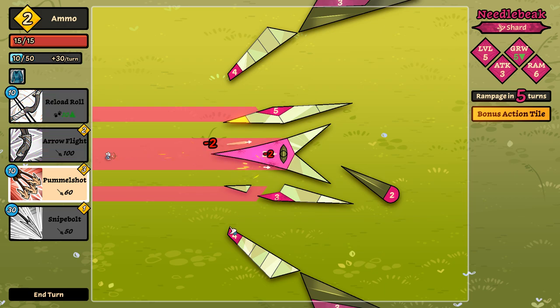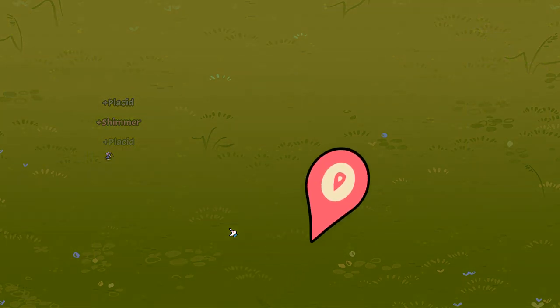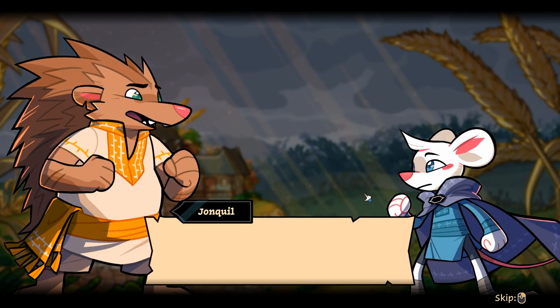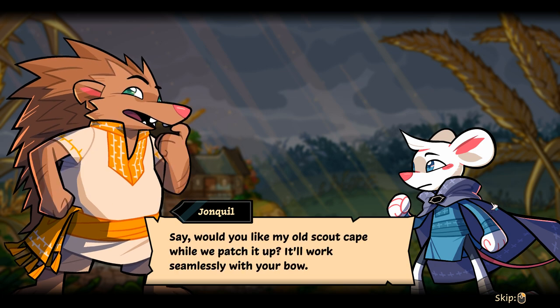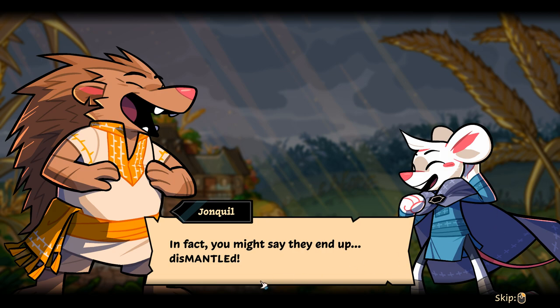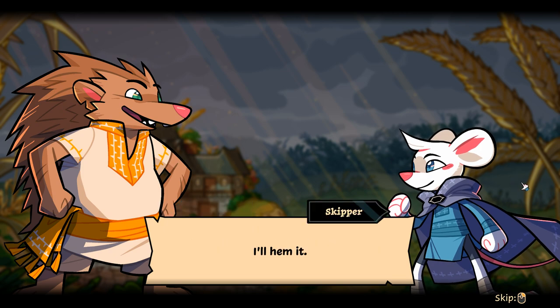That's a weird one — it definitely feels very different, which I appreciate. Also, we got some plastic stuff, and look at all this renown. 'Splinters — looks like the edge of your cloak got pierced. Sorry — I'll explain it was my fault. Would you like my old scout cape while we patch it up? It'll work seamlessly with your bow.' 'I'd wear it myself, but sadly I'm not cut out for capes — with clothes like mine, capes get cut out by me. In fact, you might say they end up dismantled.' 'You want it?' 'I'll have it — thanks.'